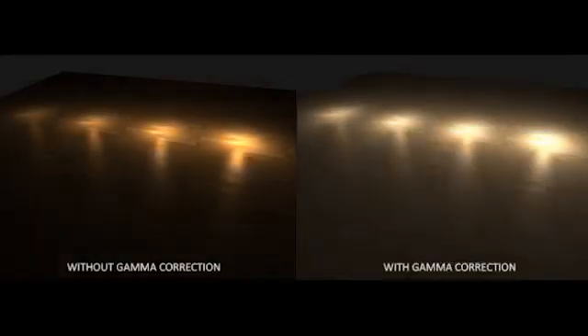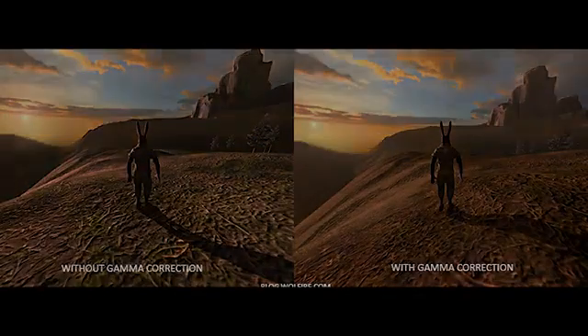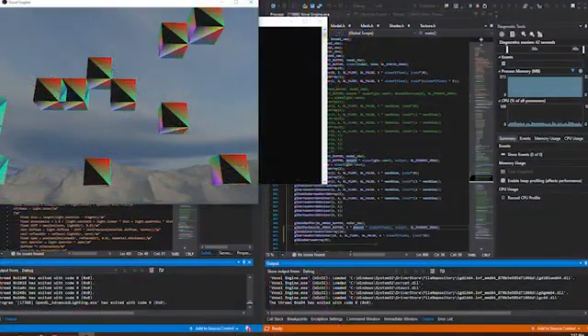Finally, to improve the graphics somewhat, I opted for the newer Blinn-Phong lighting model and applied gamma correction for more accurate colors. At this point, I was ready to start working on the actual engine itself, so I tried to render an array of different colored cubes to the screen via instancing. As with most first rendering tests, it was almost comically incorrect. The problem was that I was not specifying the number of times each color in the array should be used for each instance of an object.